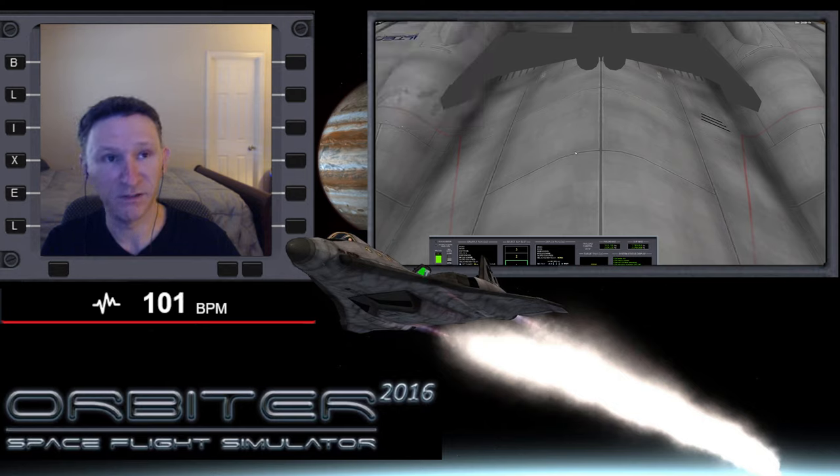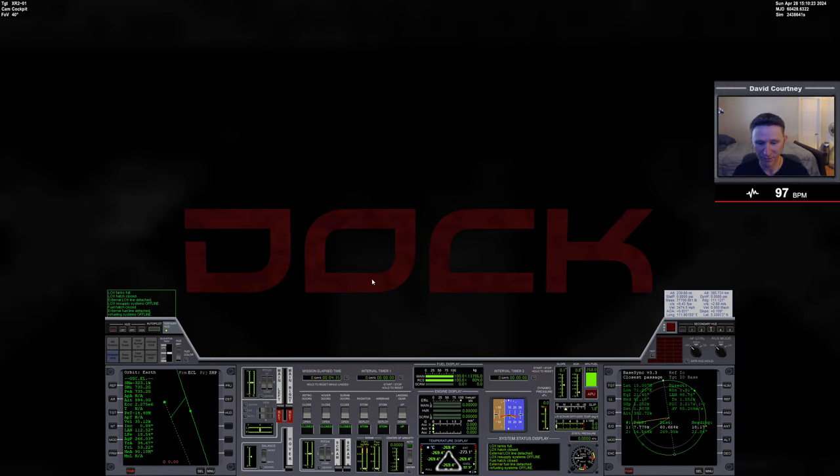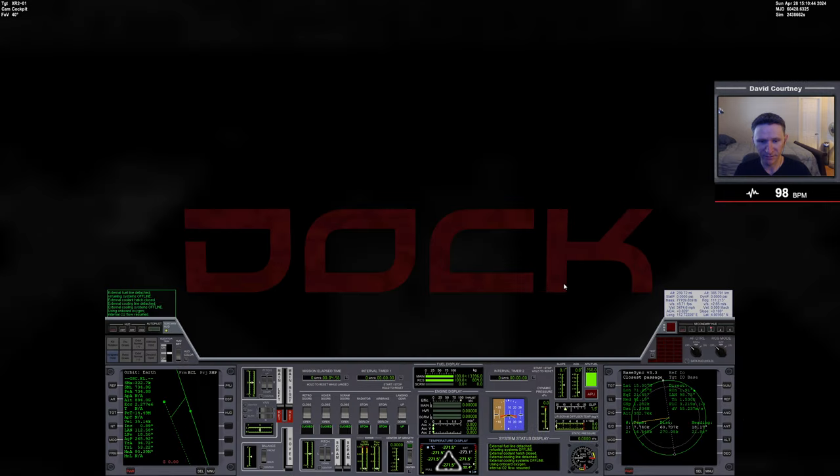I forgot to switch camera views — let me do that now. I'm really tempted to redo this part because I hate when I forget to switch camera views. But I don't think we've lost out on anything at this point because all we did was mess around with the XR2. I'm going to leave it, I'm going to keep it. Usually when I notice that I redo the mission, but I think it's okay this time. Okay, so now this XR2 is in the state that the other one was. The only thing I need to do now is turn off external cooling — using onboard O2. And now we're going to undock.